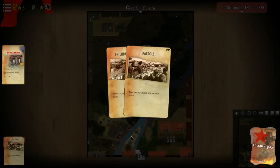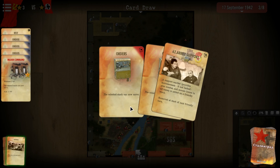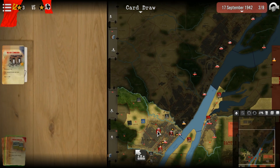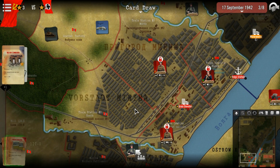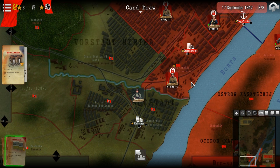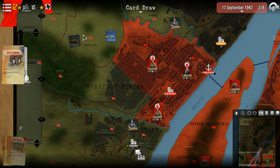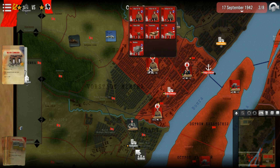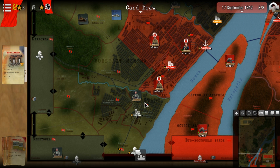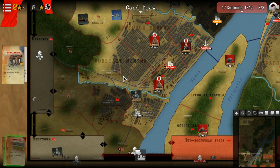I've played this as the Germans, so I'm going to give you my notes. You have to take this key position — when you have this, you're adjacent to all these other areas and can attack them from there. He took it with an overrun — if you've got armor with your infantry and you win a region, you can attack other regions. That was my first move when I played as the Germans.